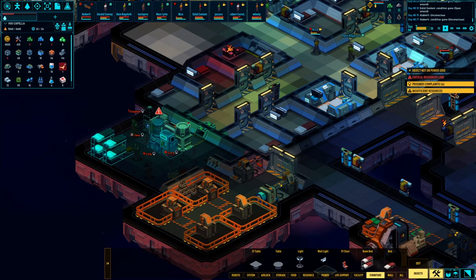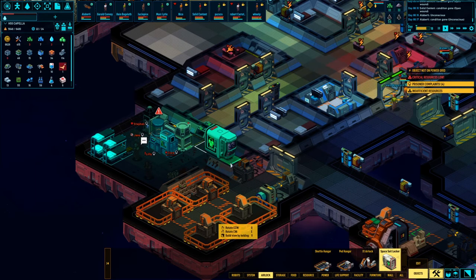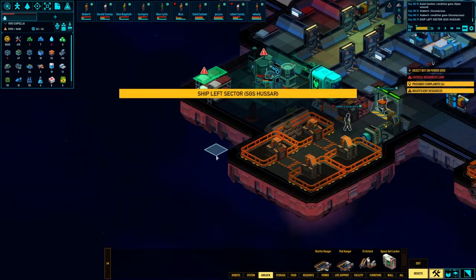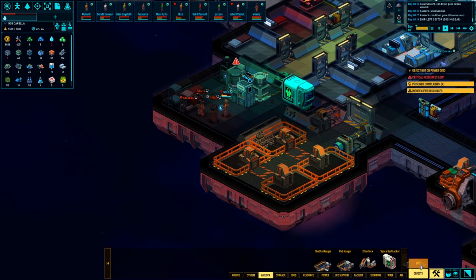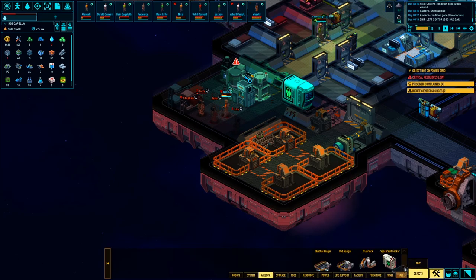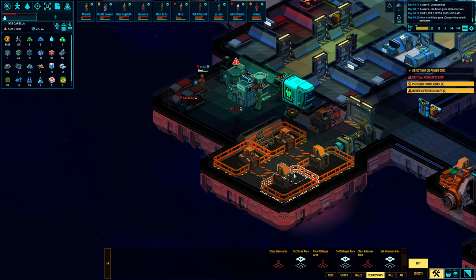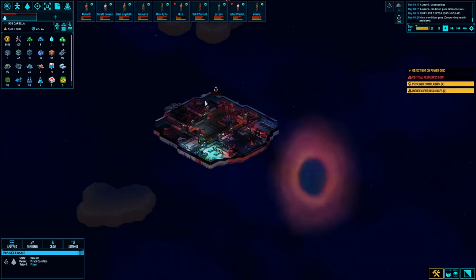I'm gonna throw a spacesuit locker there — I think that's under airlock. Throw one here just for good measure. They've got beds, they've got some rooms. Man, Niko — I can't believe you survived that, I didn't think he was going to. Good job. Let's go to permission — set prisoner area, we'll let them roam through here. As soon as we get this up and running, that'll be good to go. We are stripping that down.